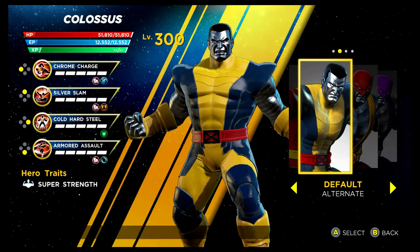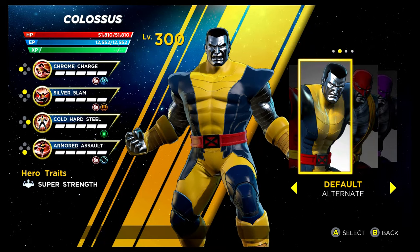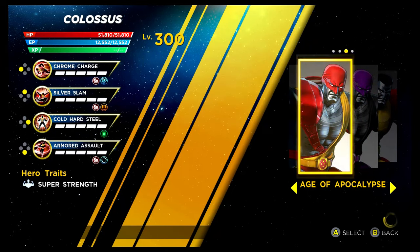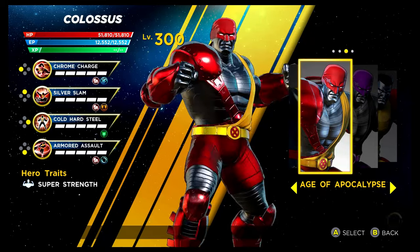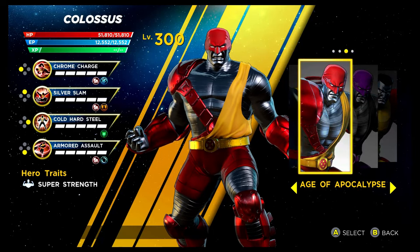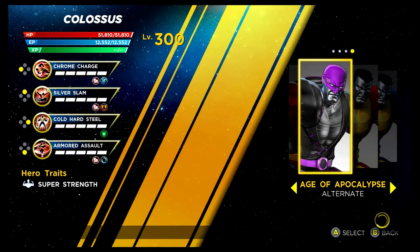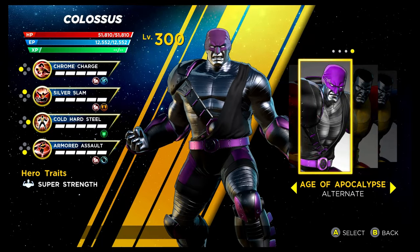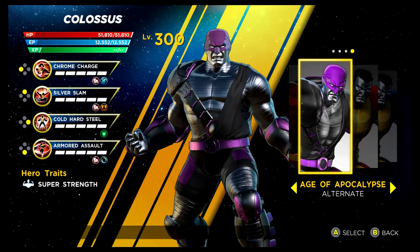We have Colossus next. The recolouring of his base costume is unlocked via the Psy Infinity Rift — the same one you need for the Ms. Marvel original costume. We've then got Age of Apocalypse, accessible via the Shield Depot for 400 tokens. It looks really nice and quite different. I'm not too sure about the recolouring of this one, but we've got the base colouring anyway. That's Colossus — the next character will be Crystal.